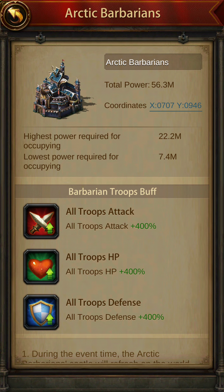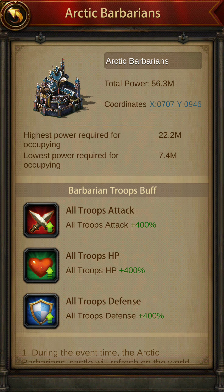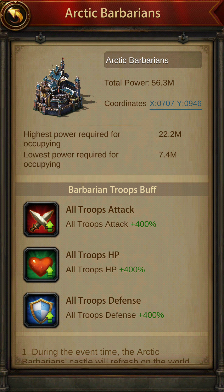I want you to observe this building. The total power of this building is 56.3 million, so it has troops — not too many, but it has troops. It's a level 4 building. The important part is the buffs: all troops attack 400%, all troops HP 400%, all troops defense 400%. There is no general on the wall when it comes to the barbarian castle, but they are as good as a normal keep that has a 400% buff.